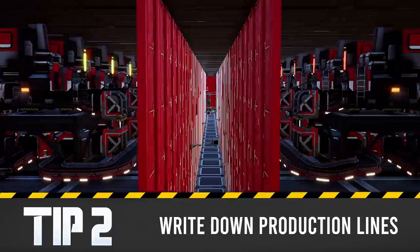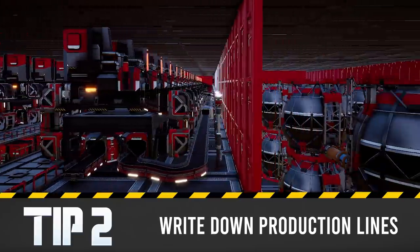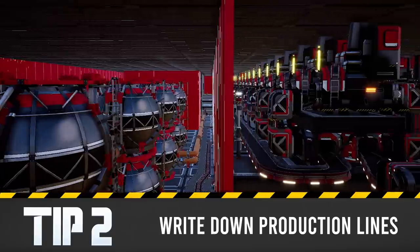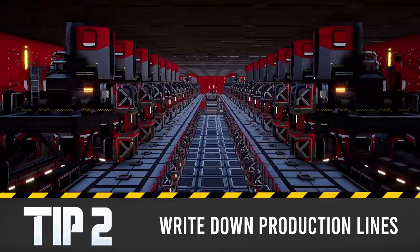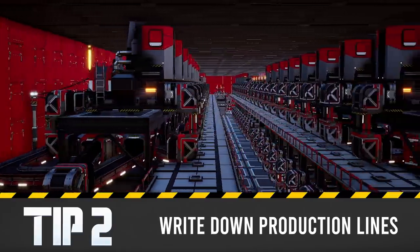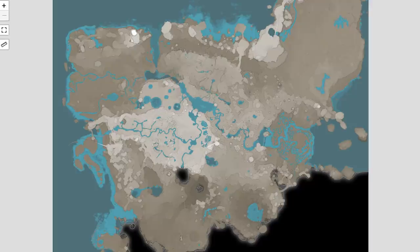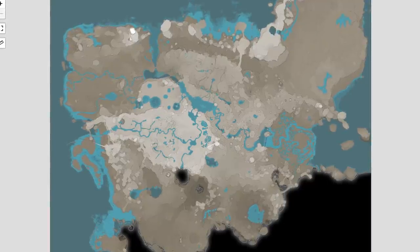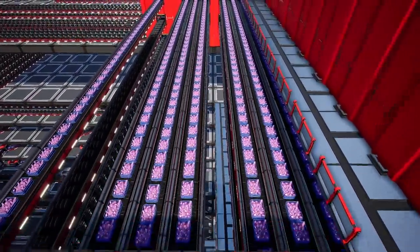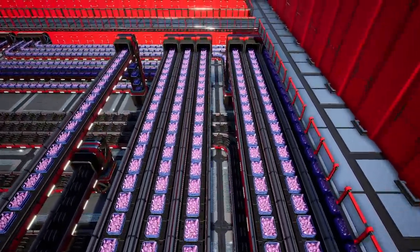Tip number two is to write down your production lines. You are going to be building a lot if you're making a megabase, and you're going to lose track of like half of things — or if you're me, 75% of everything. So have things written down, organized in some way you like, and on file. I like to write down my production lines because I find it fun. I also start my planning at the top: how many of these items exist in the entire world, and what percentage of them do I want to use for one project? For our crystal oscillator production, we decided to use half of the world's quartz crystals, because the other half are going to be needed for Alclad sheet stuff and tier 7 and 8 content.